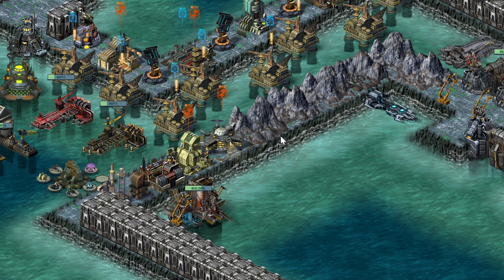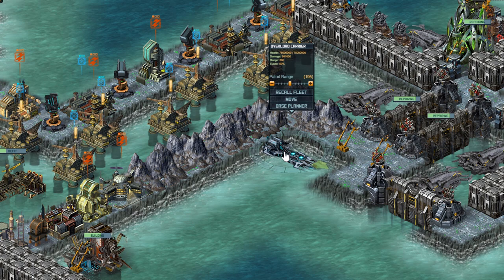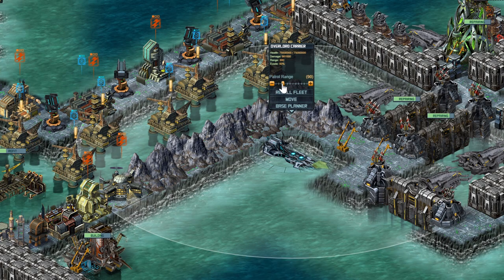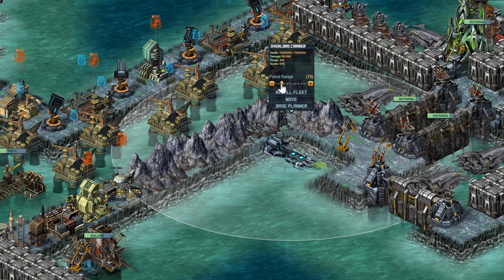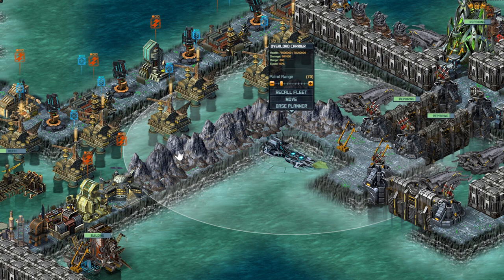I just want to talk about a few aspects of PVP. The first thing to realize is that everyone pretty much is using the Overlord Carrier in their base defense fleet, because it has a slowdown aura with a range of about 60. Everything within that ring of 60 is going to get slowed down when you're near, so if an Exterminator comes along attacking your base, it's going to get slowed down right about in that white ring.